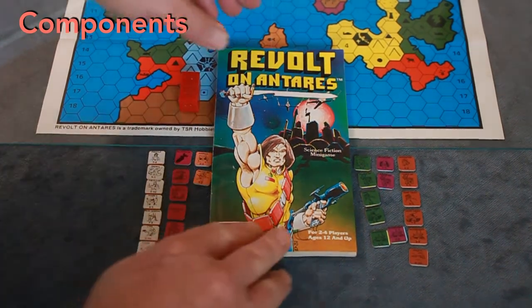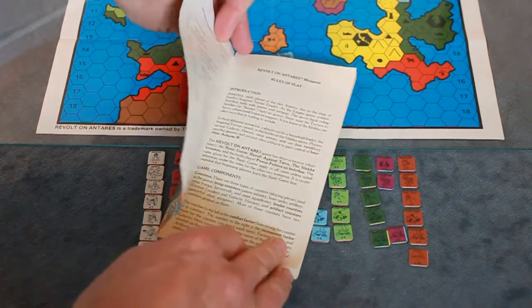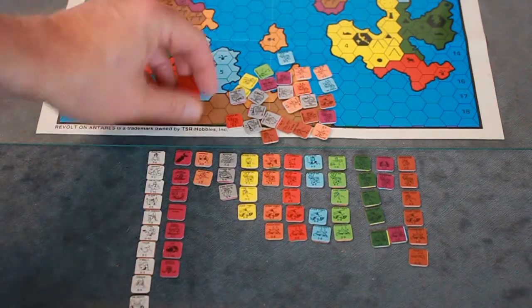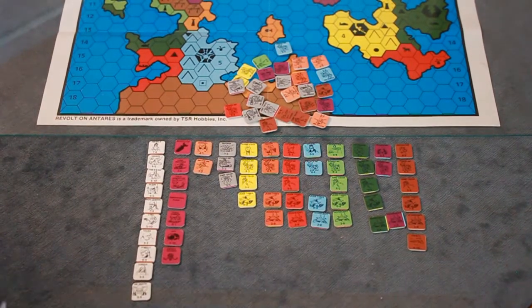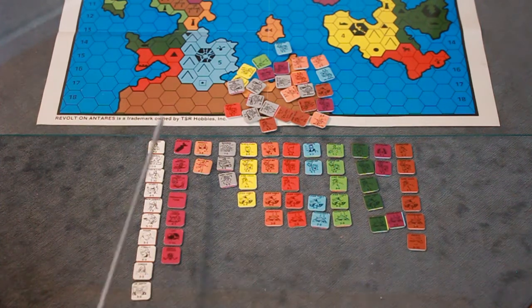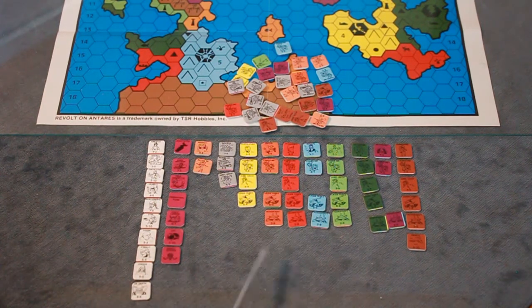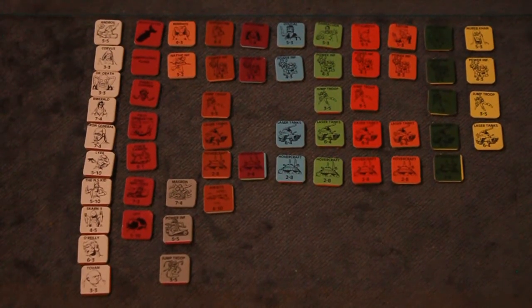The components: the rulebook, which is 16 pages - we'll go over that in detail - and the dice. As far as counters, it's actually got a pretty good mix. There's like 70 to 80 total counters. The majority are unique, so I'll focus on those.